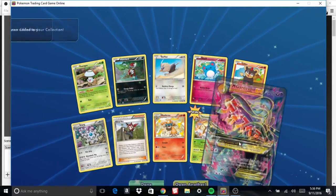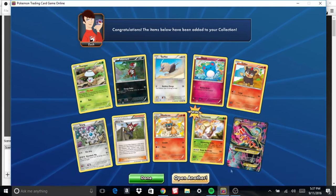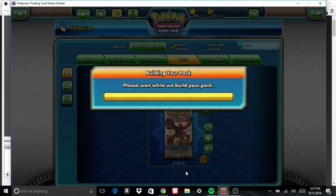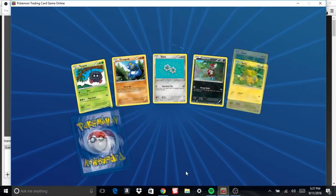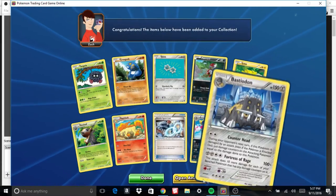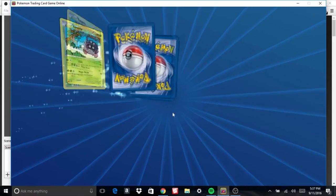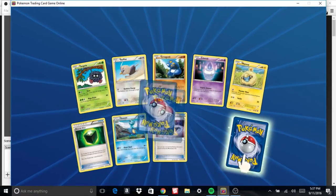Nothing new in this pack, but we do get a Full Art Mega Gardevoir — I'll take that, even though I already have one. We're getting to the point in these pack openings where I've put in a bunch of my own codes and a bunch of other codes people have given me throughout the past week or so. I'm getting to the point where I don't have anything new in these packs, so I can just start trading off full packs themselves for the cards that I need — like Shamans, Versus Seeker, Trainer Males, everything like that. All the good stuff.